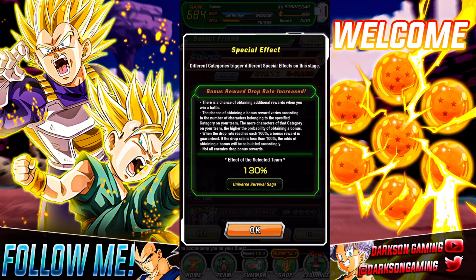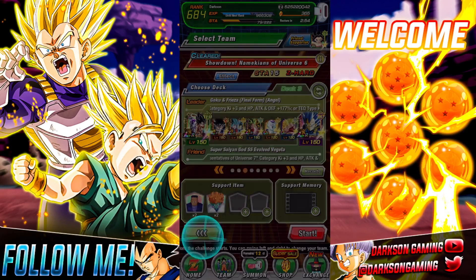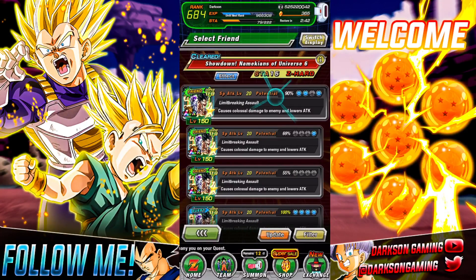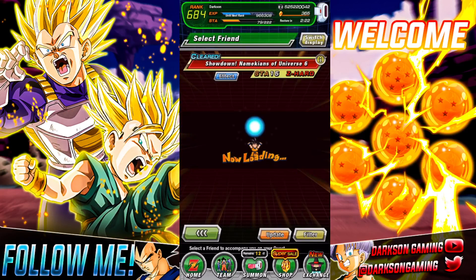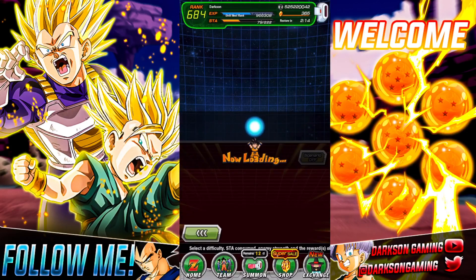Looking at the effects, I'm only at 130% right now, but that already guarantees at least one additional item, plus a 30% chance for anything else. I have a full LR team because those are the best, and with that skill effect I jump up to 190%. The best you can get is around 245%. On top of that, using the support memory — I'll take Oolong, who boosts by another 50% — so if I wanted to guarantee two drops, I could use Oolong's Wish to get even more Awakening Medals.